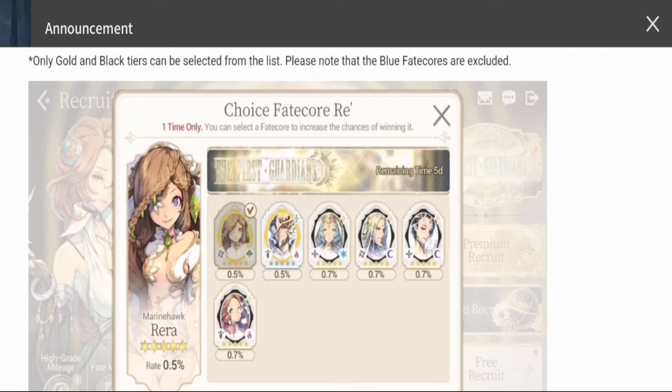But if you're a beginner, I would suggest that you recruit FC Rara or FC Anastasia, because they are mostly your core members in today's meta. FC Rara in particular can be used in the campaign, in your chapters, basically in any content in the game right now, especially in your PvP.